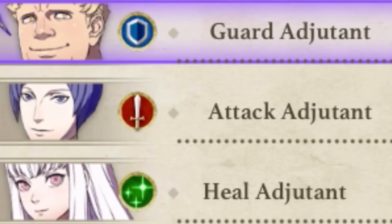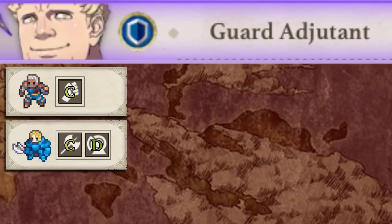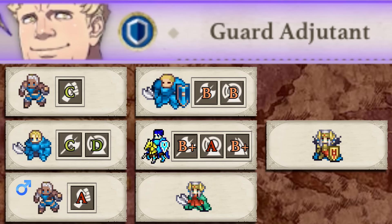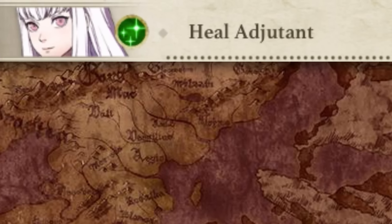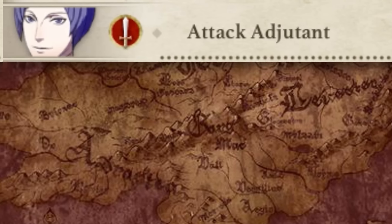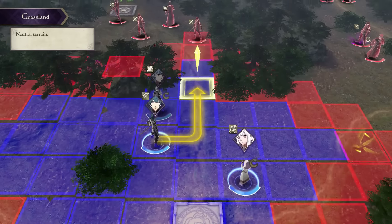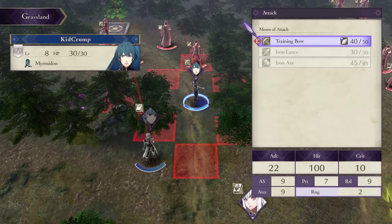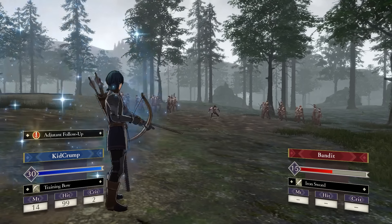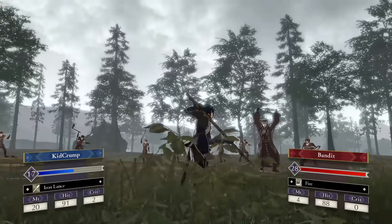Abilities from weapon ranks can be no higher than B rank, and abilities from class masteries can only be learned from intermediate classes or lower. The ability or combat art has to be universally learnable, so that means no unique combat arts like Point Blank Volley, and no gender-locked abilities like Poison Strike and Darting Blow, even if the host and the adjutant are the same gender. Thank you to peekaboy on the Discord for research on this topic. Let's continue to good old-fashioned normal offline adjutants from your barracks.